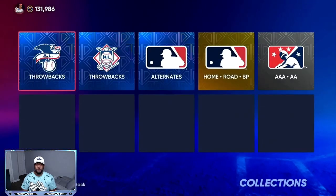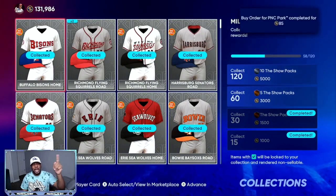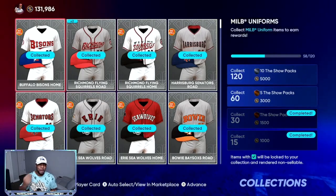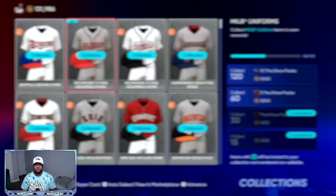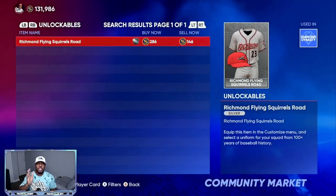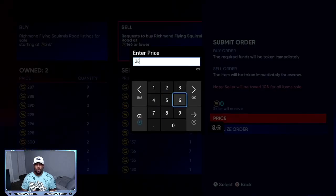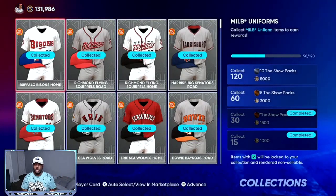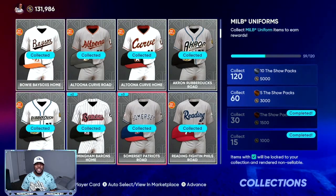We'll go from stadiums to uniforms and do the same thing. As you can see — top right corner — that buy order already went through. You're going to get stubs in return, and you're buying these for the bare minimum while also getting packs. Any duplicates you have, click on them and sell them back for stubs. I'll go right here and sell this for 286, one lower — boom, 286. So we get stubs back for completing it, and stubs off any duplicates. All those duplicates equal up to stubs.